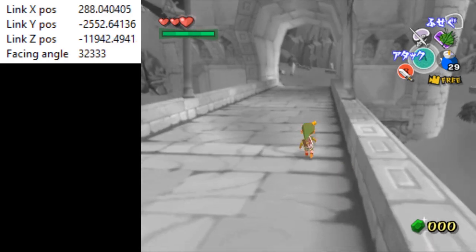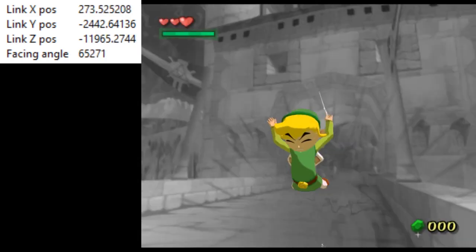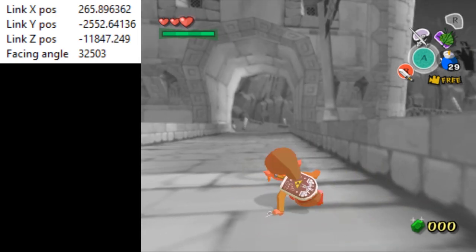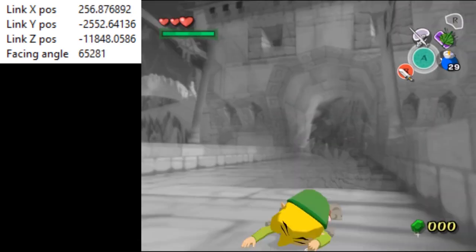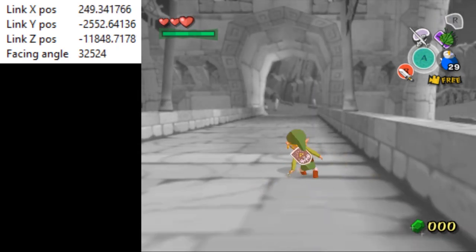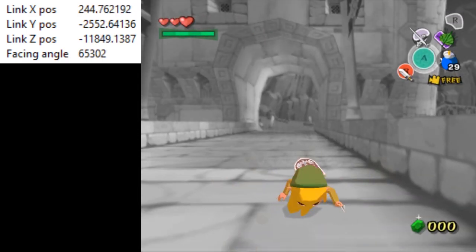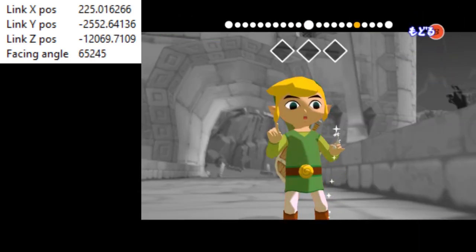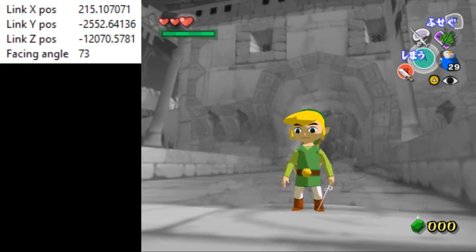The first thing we want to do is get a damage cancel. Basically, if we get damaged by the knockback barrier and then we pull out the Wind Waker on the very last frame that we have damage invincibility, we will cancel the knockback. Sometimes it unfortunately takes a while to do here.